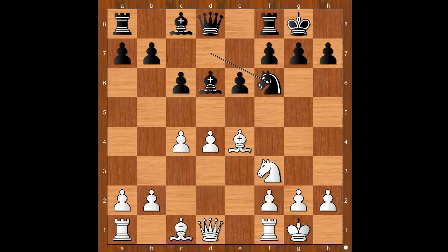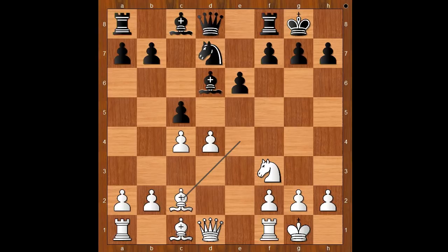Black to move: c5 was played, attacking White's center. h6 and knight to f6 are the two most played moves nowadays. Bishop to c2. Black to move: b6 was played — queen to c7 should have been considered, as it would bring another piece into the game. White to move: Rubinstein played queen to d3, trying to embarrass Bogoljubov.